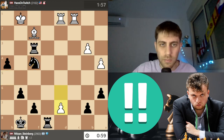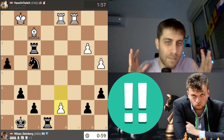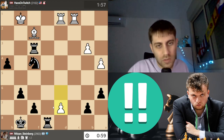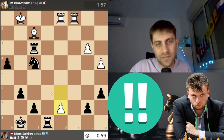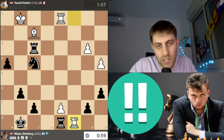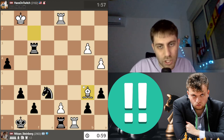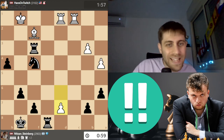Stop the video and think — how can black survive this position? The rook is under attack, and after Rook d8 for example, Rook c8, we are just losing absolutely: Knight e6, Bishop b6, and it's game over — I can resign immediately. So d7 is played, and now I'll show you the solution.